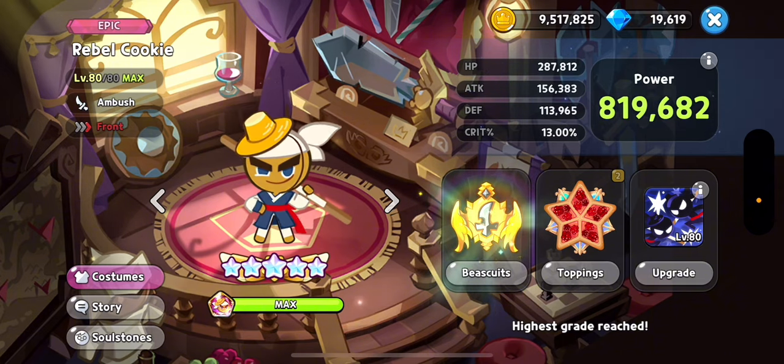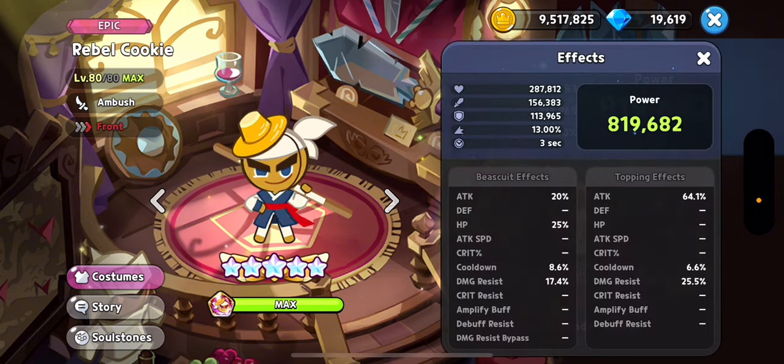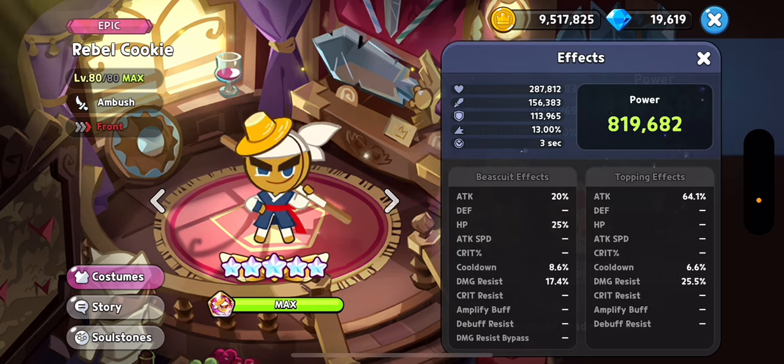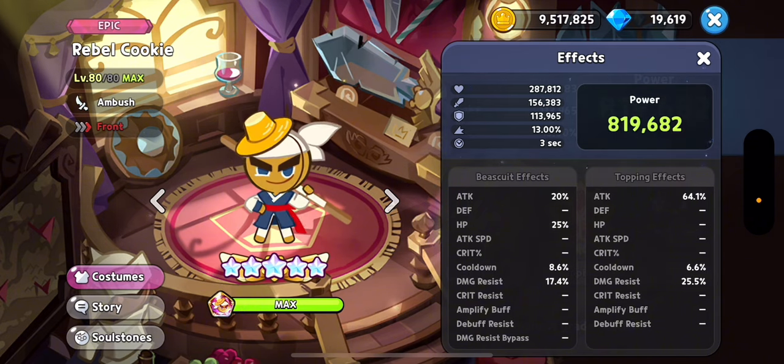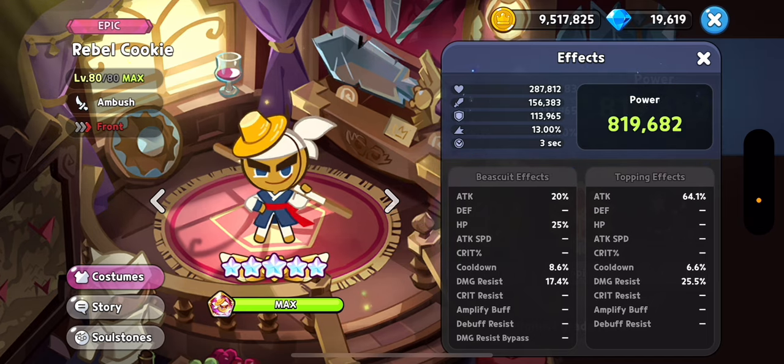Now on to Rebel. I'm using full raspberry toppings on him, and you really want just a two to three-second start so he goes right after Burnt Cheese. He will be doing the defense down and amplified elemental damage, which is important for Frost Queen. He also needs a bunch of damage resist — try to get at least 25% with toppings. If you have a lower promotion below five stars, you can run full almond. Rebel is really important here — he does all the defense down that helps Golden Cheese and Frost Queen do their damage.